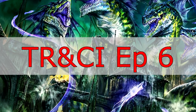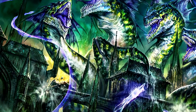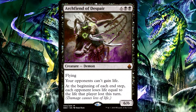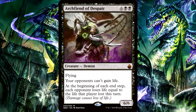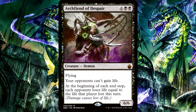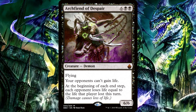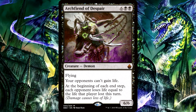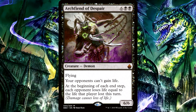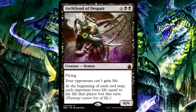Anytime your life total changes, it is considered life loss or life gain, respectively. So if one of your opponents had out an Archfiend of Despair, which says your opponents can't gain life, and you would have died because your life went below 0 — let's say minus 10 — then the Golden Throne being exiled and setting your life total to 1 would actually be a life gain of 11. But the Archfiend of Despair would prevent this, so after the exile and the replacement effect finishes, you would still be at minus 10 life and you would just die again.